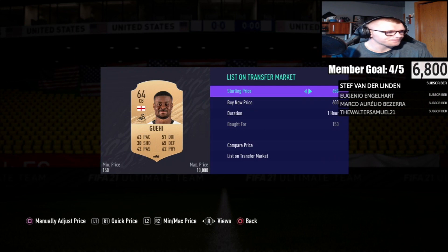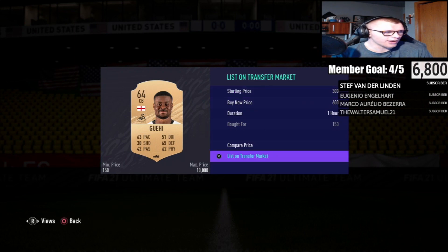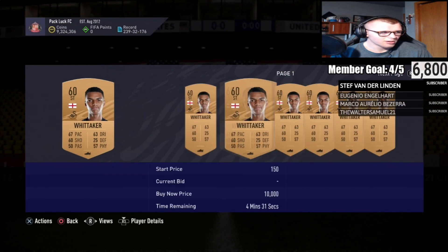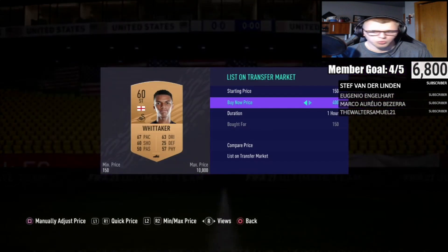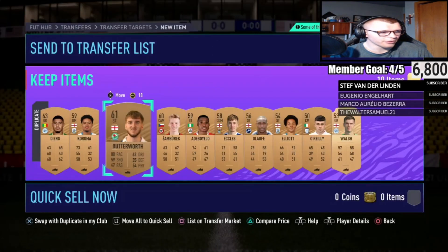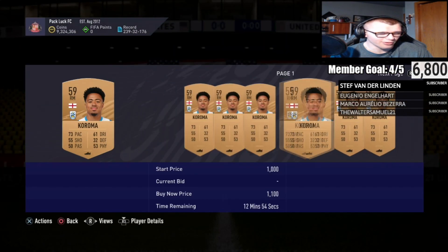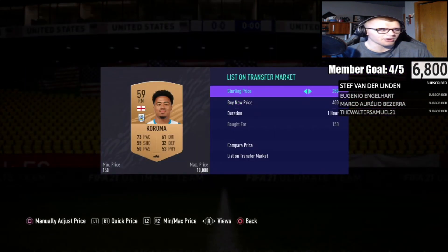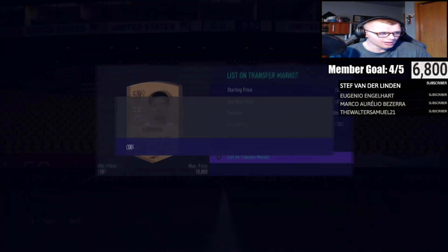The center back we picked up is currently going for 700 — putting a 600 listing down for easy coins right there. This striker looks like he's going for about 400 coins — put it there. If he doesn't sell, relist for a little lower or wait until you do another run, but this is going to be an easy way to print coins.